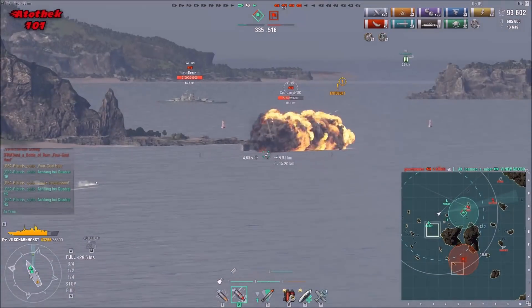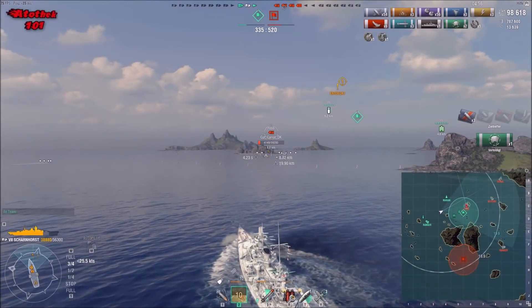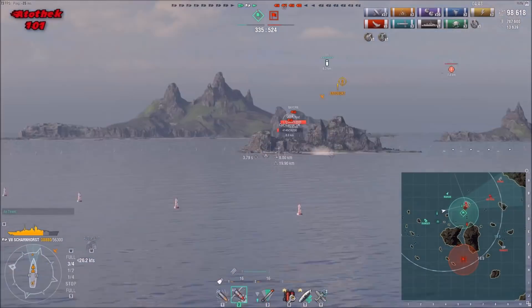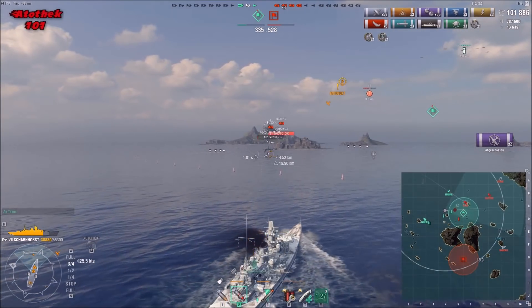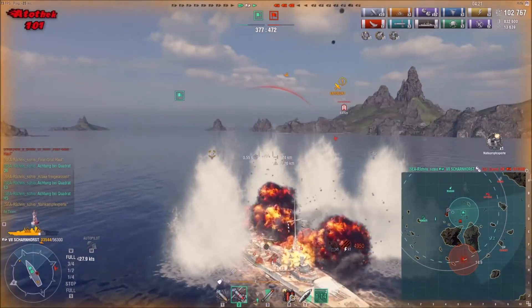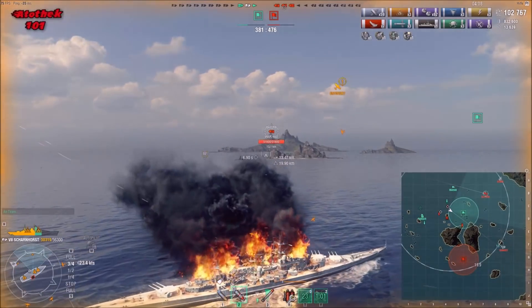He killed the Dallas — that's kill number six. The Fuso gets completely dropped and torped by everyone — Mahan torps, torps from the carrier. Sadly all the ships he could possibly brawl with are dead before he even arrives. Without a carrier around, he would have probably had one of the best games here. He also has secondaries shooting down some planes. I'm curious about which build he has — oh, Close Quarters Expert as well.